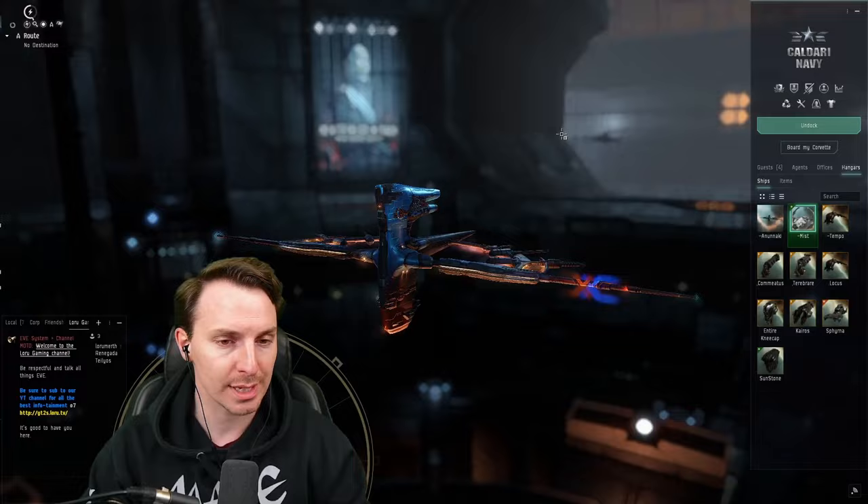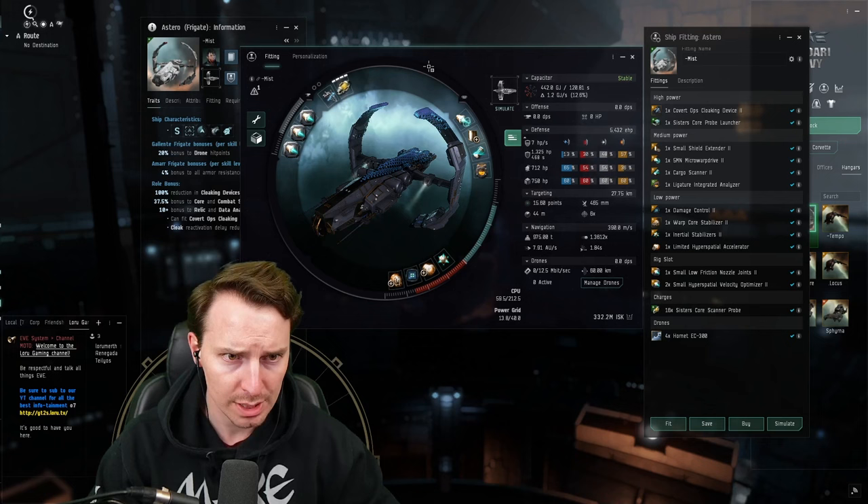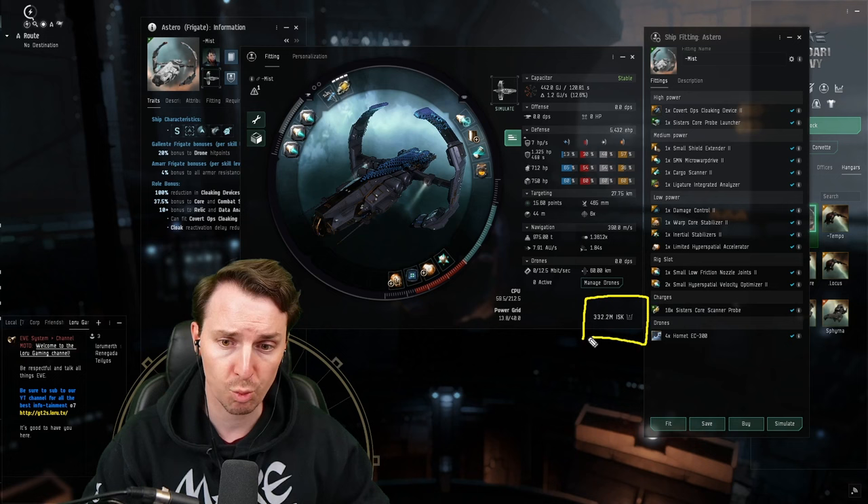The Metamorphosis is what you're going to use in null, but the Astero is what we normally take into high-sec. It doesn't get the warp core strength the Metamorphosis has, but we don't really need that so much in high-sec — ganking is not as prevalent. The thing the Astero does have is more module space, meaning we can outfit it to fight against some of the competition. Most of these modules are pretty similar, so we're just going to focus on the differences.